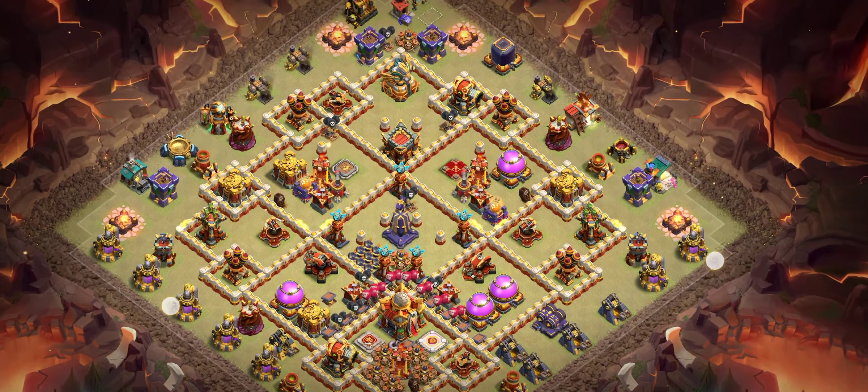Base number four is one of the best corner bases you need to try. Look at the base design — it's working great. I recommend three ice golems with archers for this base. Hit the big thumbs up if you like the bases.